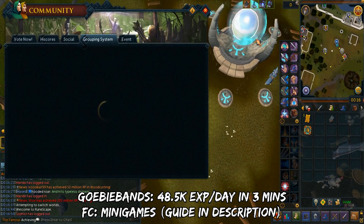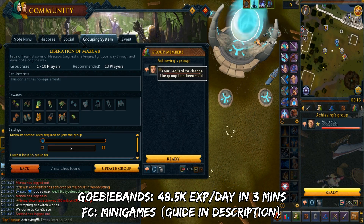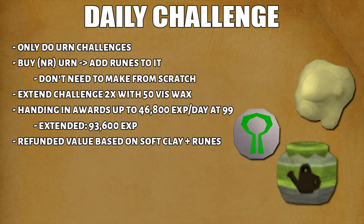Gobi Bands is a safe PvP activity. In a single day, you can get up to 48.5k XP at level 99, and it only takes you 3 minutes. There is an FC for this called Minigames. Finally, the Crafting Daily Challenge — you should only go after the urn challenges. Basically, you'll buy the respective urns as well as the runes to attach them. The amount of XP you can get in a single day at level 99 would be 46.8k. If you extend this with 50 Viswax, this can be bumped to 93.6k.